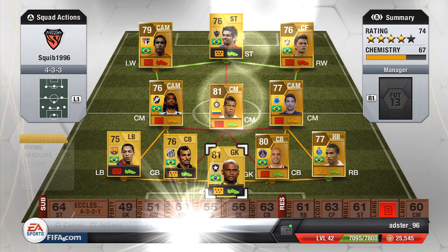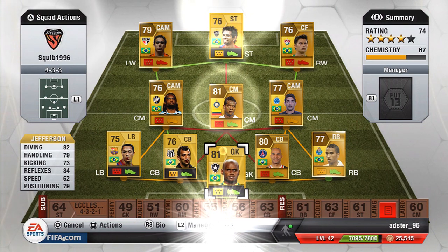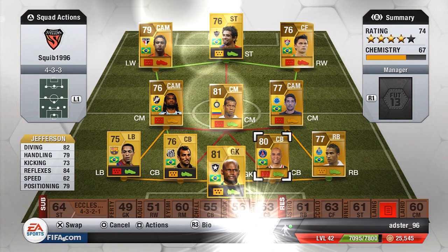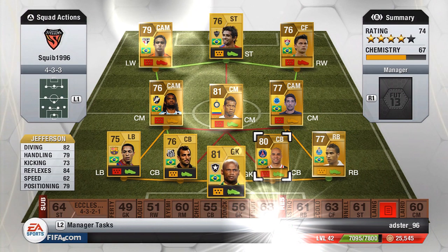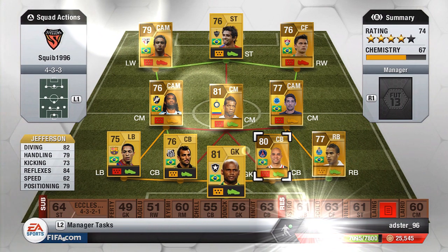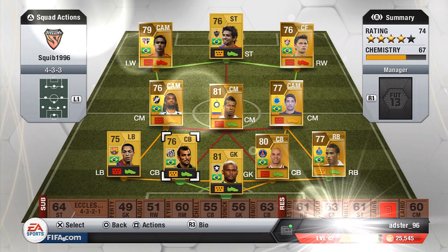Jefferson is a decent goalkeeper, 81 rated, and he is Brazilian so that makes all the team chemistry pretty good. The center back who plays with PSG is Alex, and he has an absolute beast of a long shot — his shot power is 95, which I think has got to be the highest or one of the highest on the game, so that's a big benefit of using him.